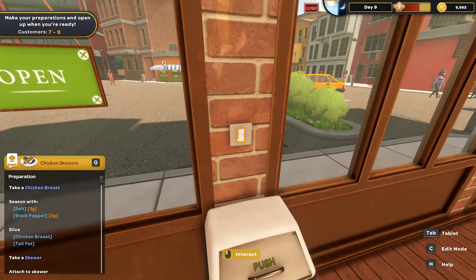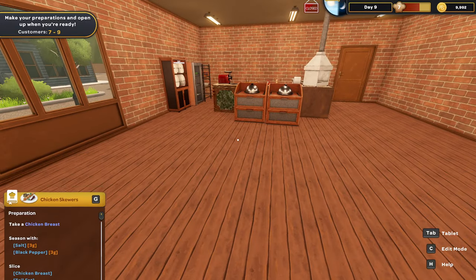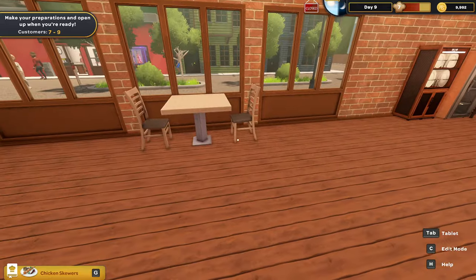Let's turn that on. So if we're going to do that, let's go back to our menu. What else can we have along with the chicken skewers? Do I want to do the fries again? I'm trying to keep it simple. And I am going to get a couple more tables - let's get a couple of four-tops in here. Which ones do I have? Let's go to the warehouse and get a four-top.